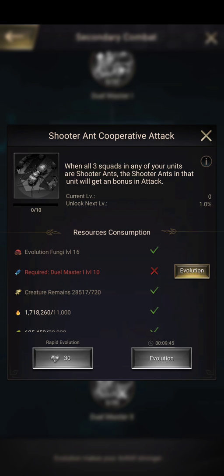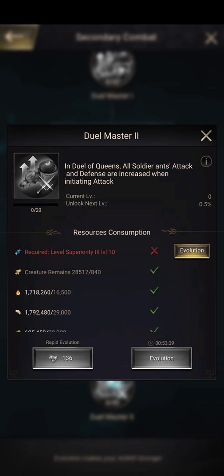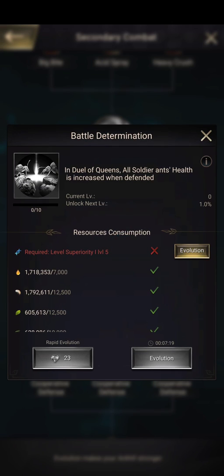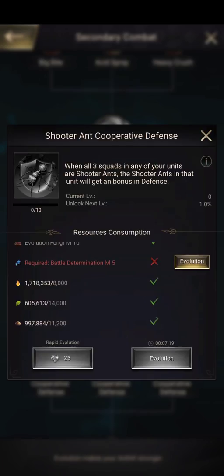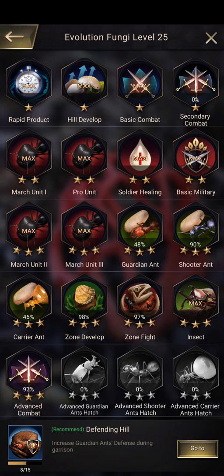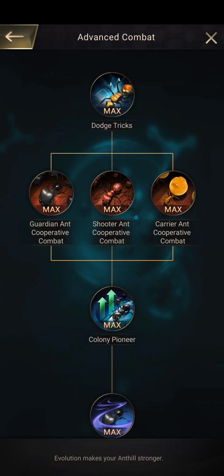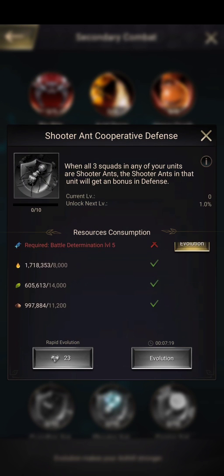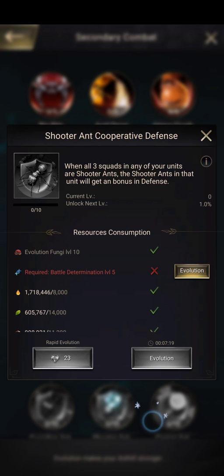After that we get more crush nodes, then attack and defense for whatever ant type you use. The last node provides attack and defense when initiating attacks in the Duel of Queens. I would probably only buy up to a certain point here because I don't want to spend creature remains yet - I'm still pouring those into advanced combat. But it's still nice to upgrade with regular resources up until that point.